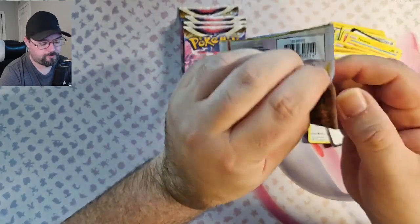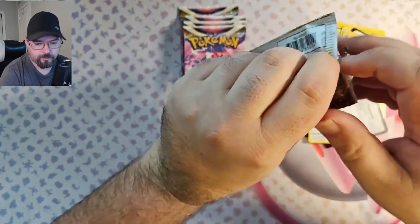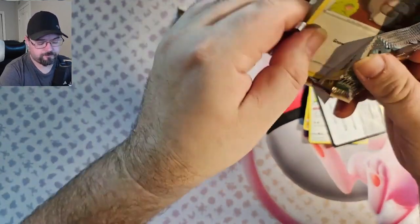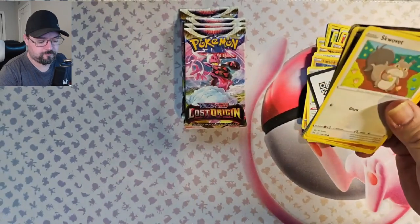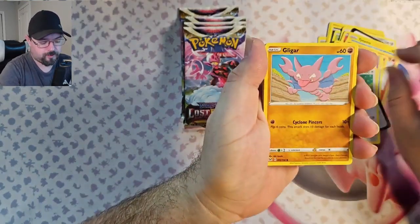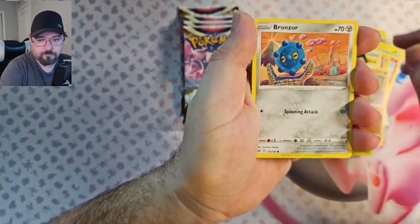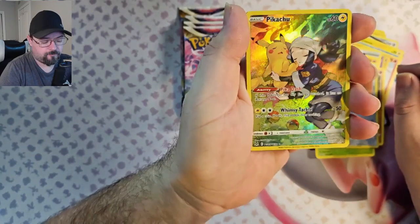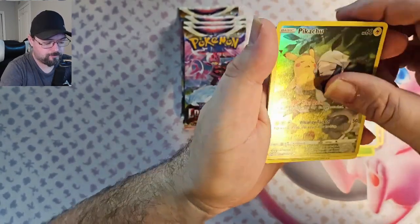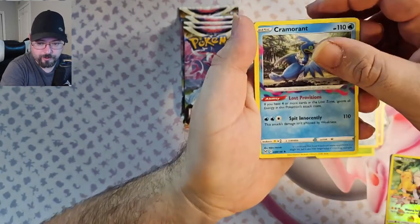Pack 3. It always makes you feel good getting a hit on the first pack. We've got Squovit, Bligar, Phantump, Sudowoodle, Bronzor, and a full art Pikachu trainer gallery — that is awesome. Now we've got the Gramorant, the Lost Box deck.